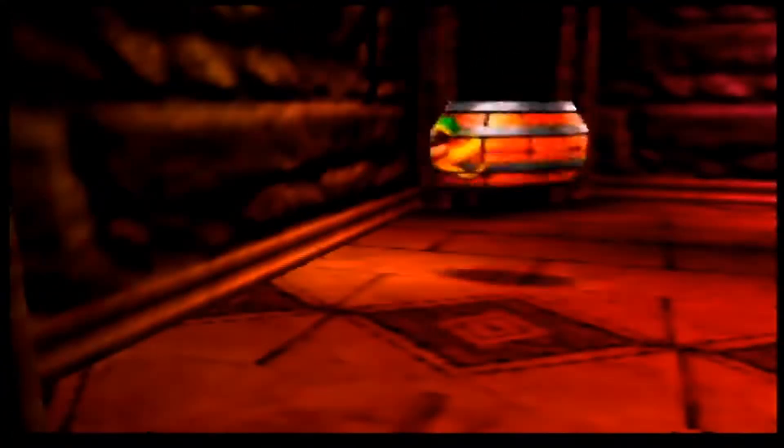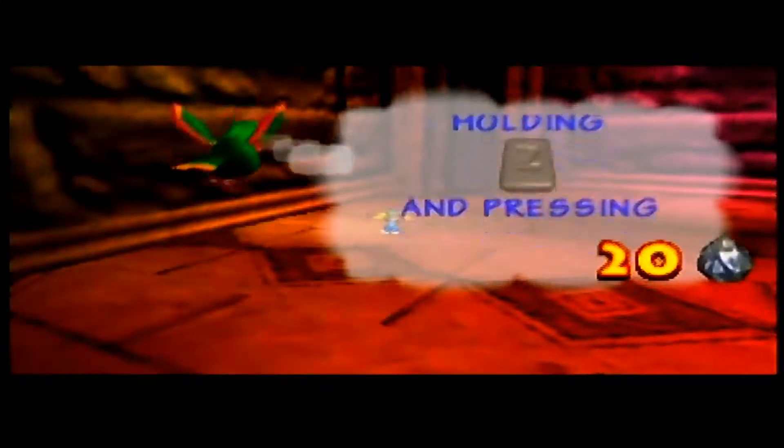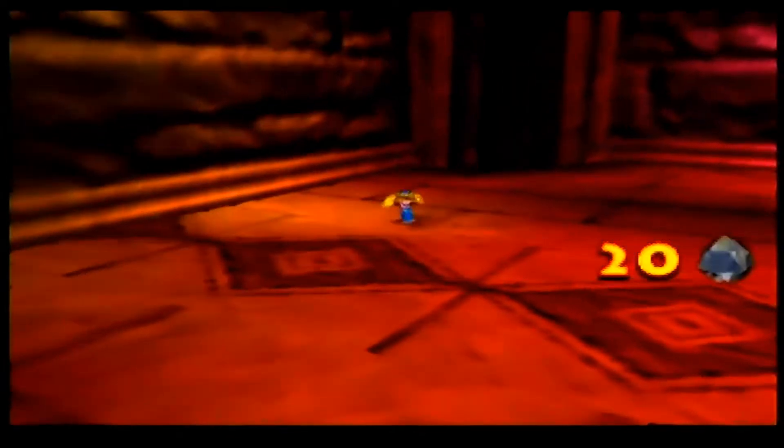So Tiny Kong — her ability uses crystal coconuts and can be cancelled by holding Z and down. It looks like alright.